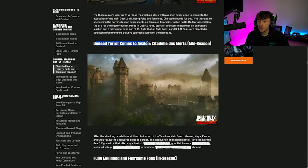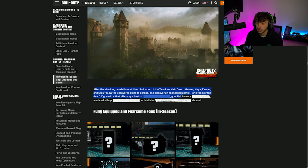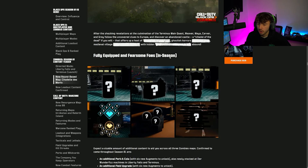Undead Terror comes to Avalon mid-season — this appears to be the brand new Zombies map. After the shocking revelations of the Terminus main quest, Weaver, Mayer, Carver, and Grey follow uncovered clues to Europe and discover an abandoned castle — a citadel of the dead — featuring a medieval village and redacted ghoulist horrors. Very exciting to be getting a brand new Zombies map mid-season.